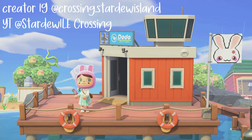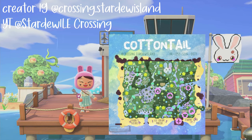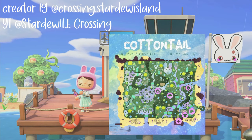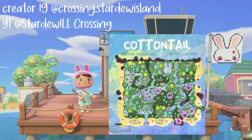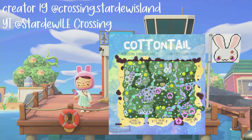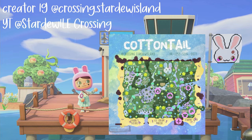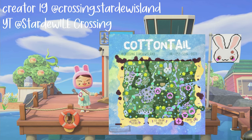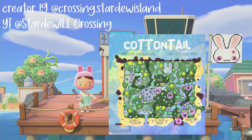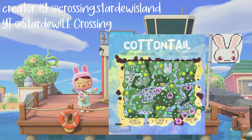She doesn't just place things here and there and make it look cute — she crams it full, but it looks amazing and it does not ever look cluttered. She is not going to leave not one tile untouched and it always turns out fabulous. So I cannot wait to show you her island Cottontail, which is a bunny core, spring core island. I have been here a few times, but this is my first time being here since she finished it. I'm super excited to show you guys!